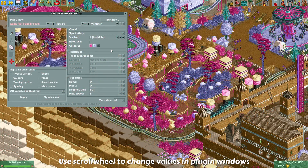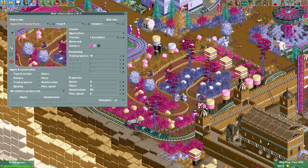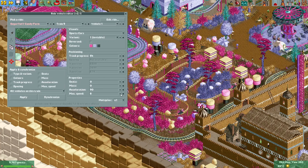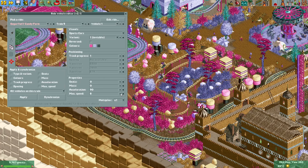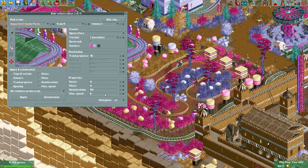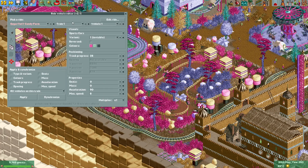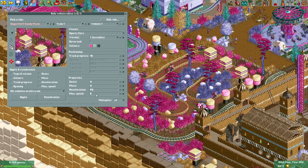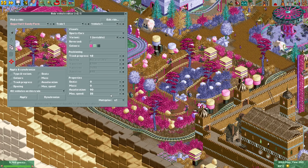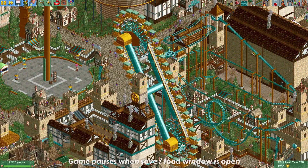In many OpenRCT2 windows, values with a plus and minus button can also be changed with the scroll wheel. This functionality has now been added to plugins as well. For example, on a vehicle I want to change the max speed — previously I would have to press the plus button many times, but now I can just scroll up with the mouse wheel.